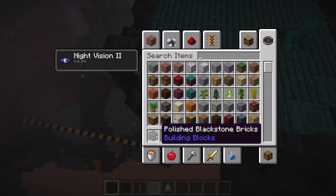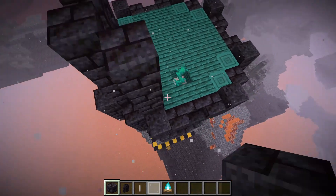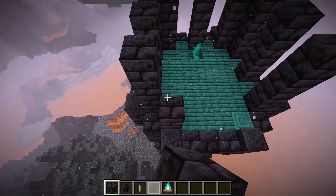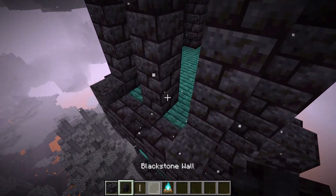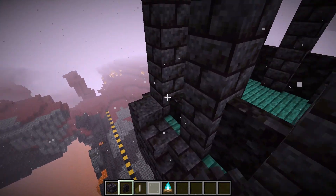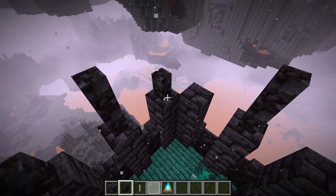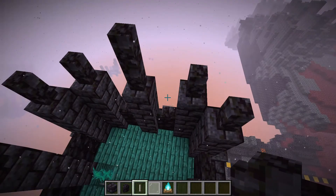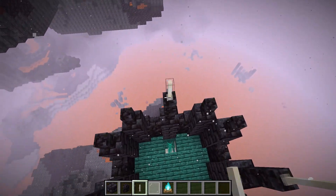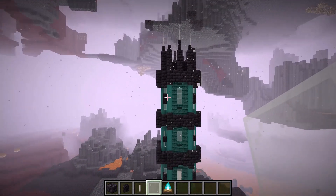Now let's finish the very tippy top. On each corner, go one, two, three, four up with polished blackstone bricks, wrap this all the way around to get spokes coming up the top of the tower. Then get blackstone wall and put two in between each of the wall spokes. On the middle spokes, go up two blackstone walls; on the corner ones, go up just one. Add two end rods on top of the two-high middle spokes, then place white stained glass pane on top of the end rods for the finishing touch.